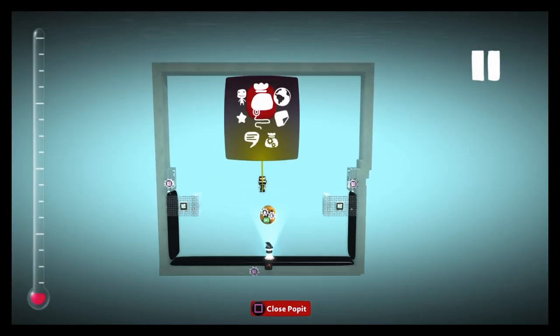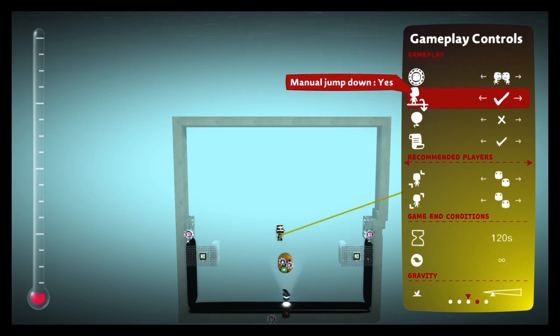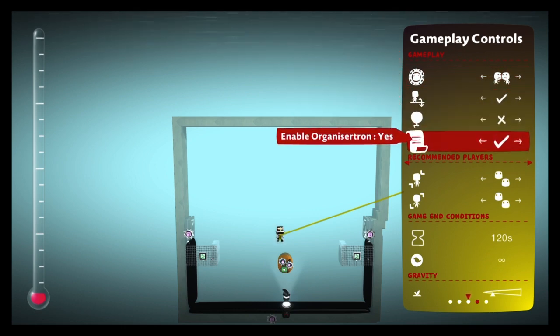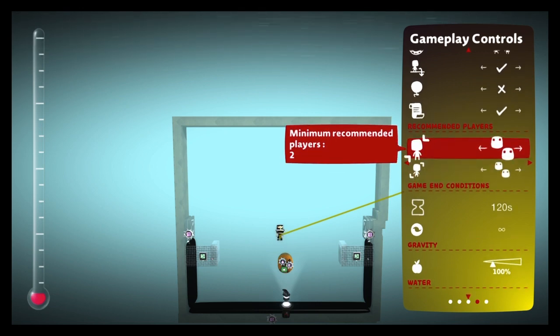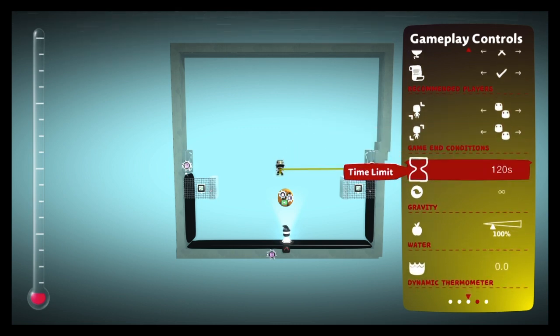For this next part there are two ways to do it — I'll show the other way at the end of the video, it's completely optional. Go to gameplay controls, put it to versus, enable sack pocket to no, minimum recommended two players. You can have two-on-two if you want — four players — but I've put it to two. No maximum recommended players either, again optional.